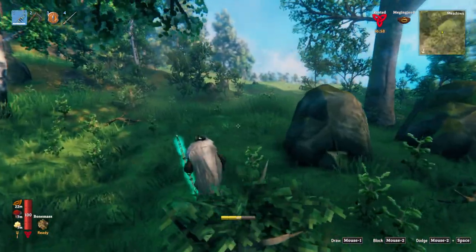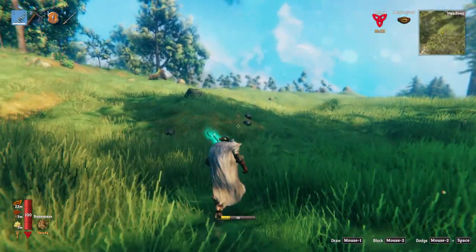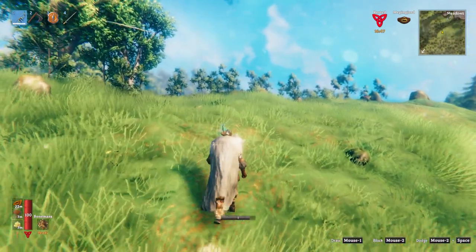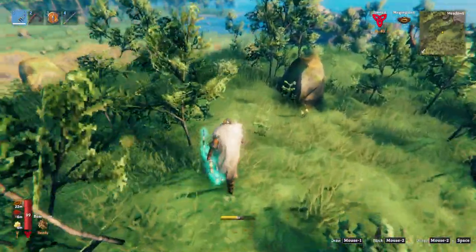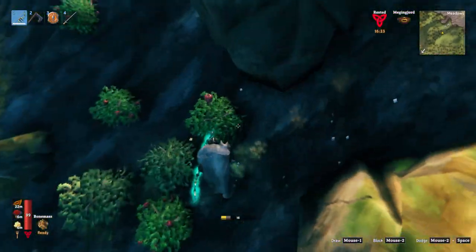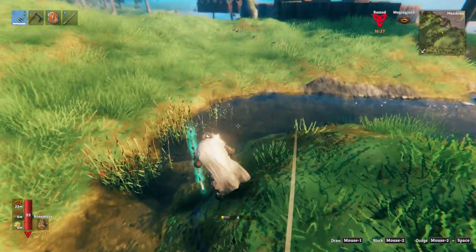Flax and wheat is also good for feeding the flocks. The plains near us has the runestones where it shows you where the boss location is. So I'll just have to find that.